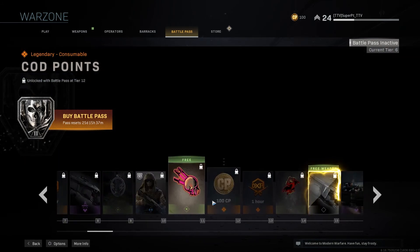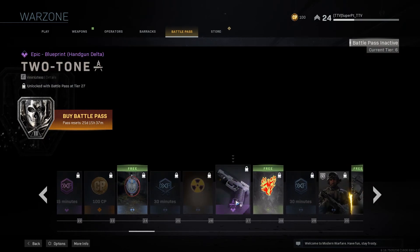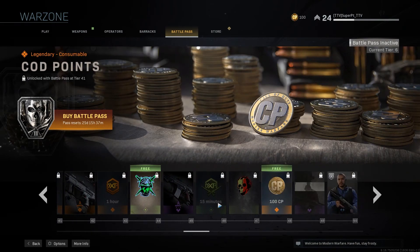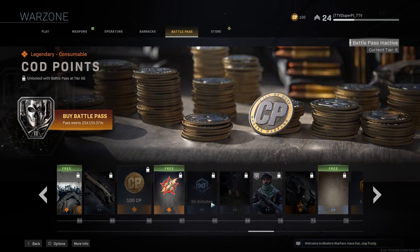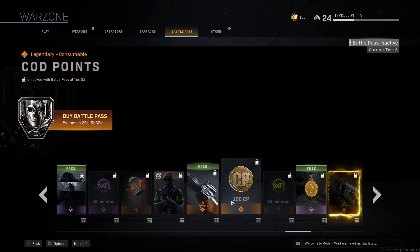You can get back — I'm counting — 1, 2, 3, 4, 5, 6, 7, 8, 9, 10, 11 hundred CP back. So you basically get the entire Battle Pass back. Wait, is it 13? You get 13 hundred back? Let me check the price. Yeah, Battle Pass is 1000.